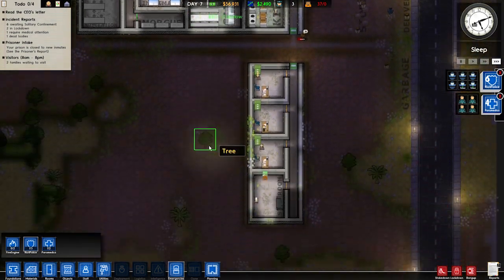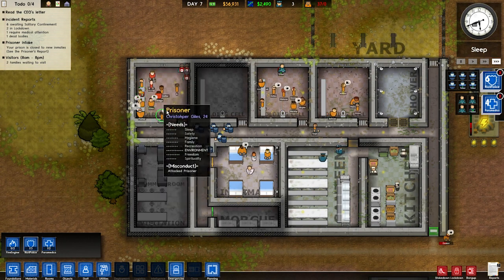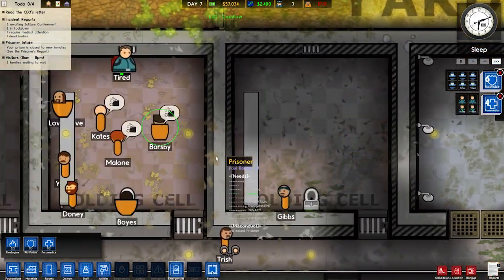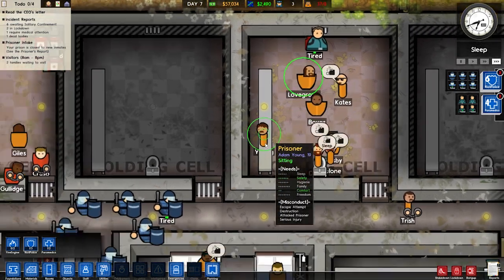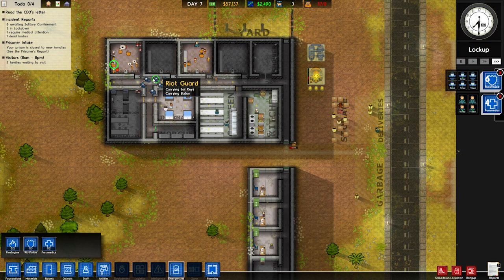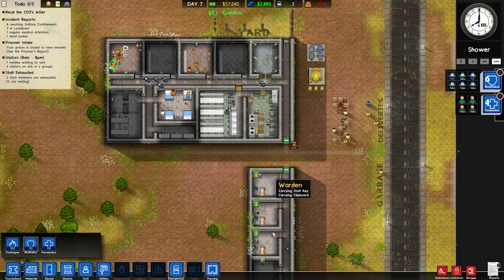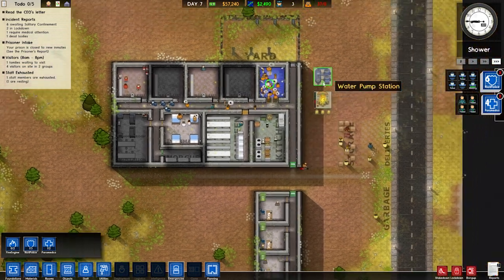So our next phase is we need to add cell blocks. I think that'll calm these guys down tremendously and make them a little more at ease, a little less riled up. Let's take a look at some of these guys - sentence nine years. These guys are vicious, but we're going to turn them around. They're going to be our buds soon. I hope you enjoyed today's episode. We kind of had some incidents but we've got the riot squad here keeping everything under control, keeping the prisoners at bay. We've got medical just in case, and we've got ourselves our administrative center.